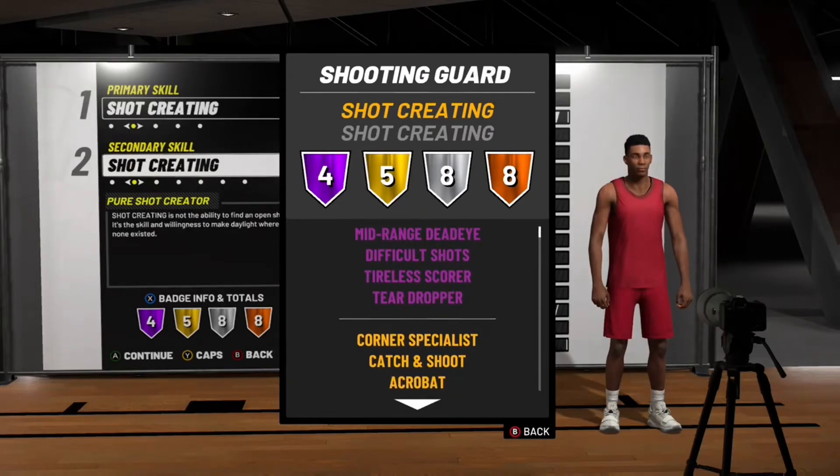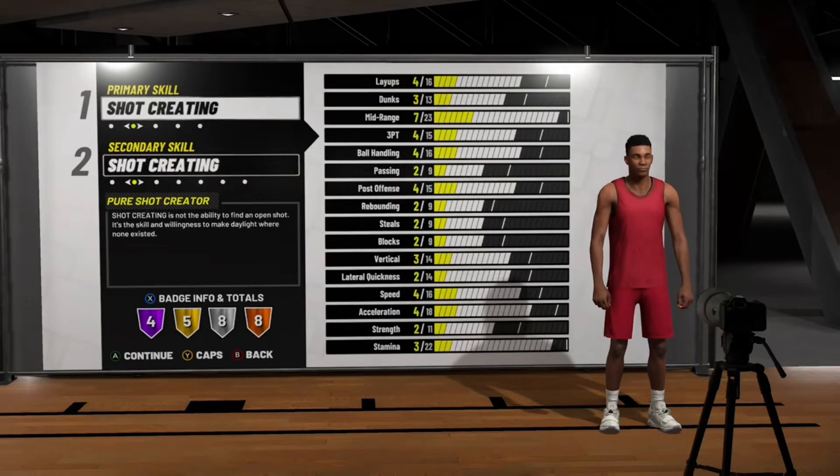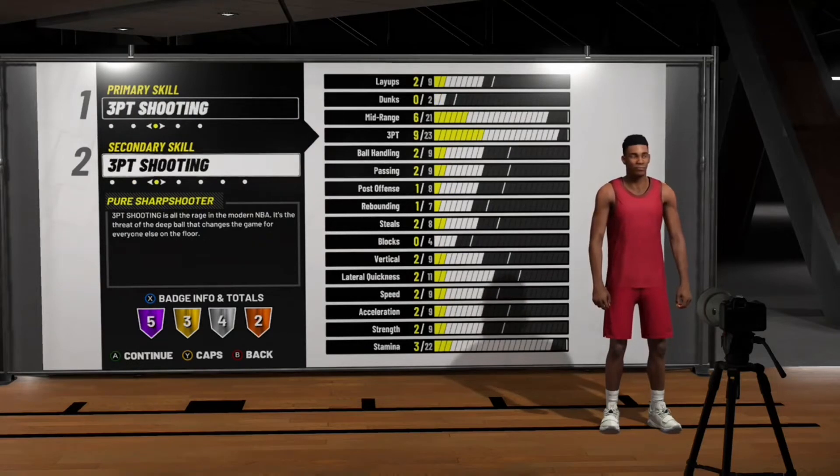For the Pure Shot Creator, I recommend going 6'6" — don't go higher, 6'6" is perfect. For the weight and wingspan, you have to pick your poison. I recommend you don't go all the way low — maybe go down one to minimum. The weight is very important. If I was going point guard with a Pure Shot Creator, I'd probably max out the weight. Your contact dunks go up around 80, so you could be like a slasher going crazy.